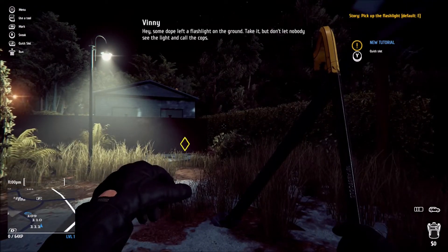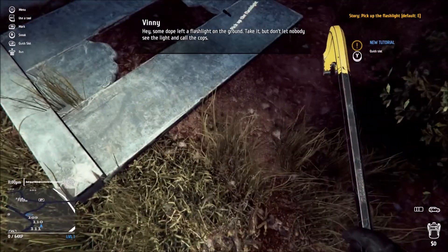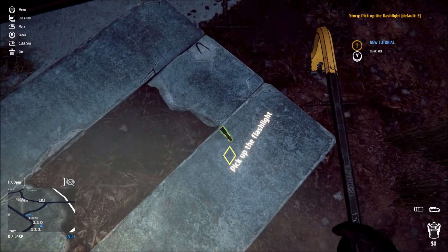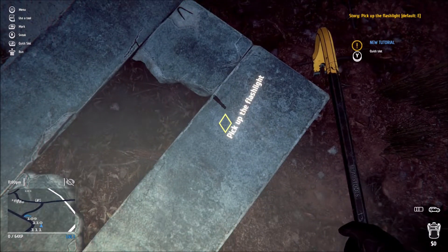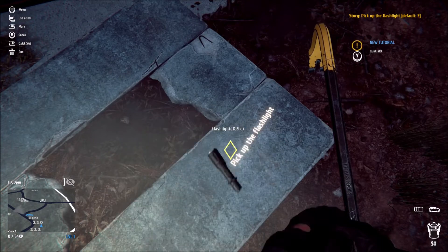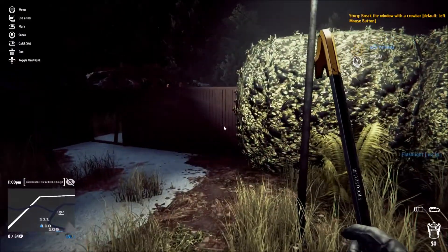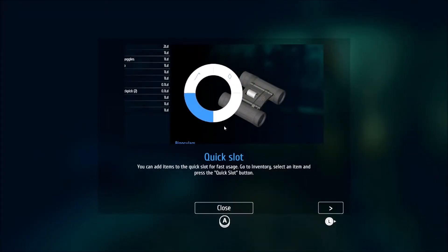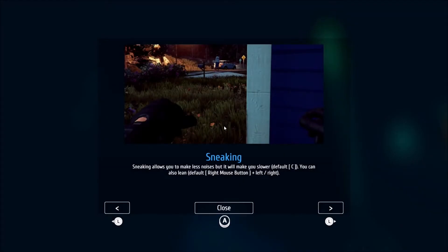Some dude left a flashlight on the ground. Take it but don't let nobody see the light and call the cops. Man, who gonna see the light? We in stealth mode. How do I get it? Quick slot - you can add items to the quick slot for fast use. Sneaking allows you to make less noise but it will make you slower. You can also lean - default right mouse, left slash right.